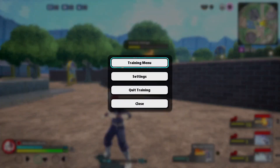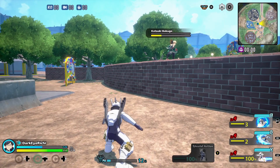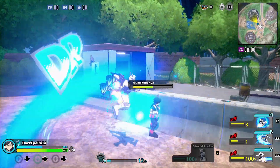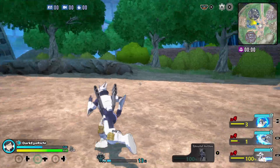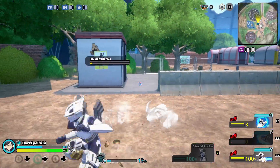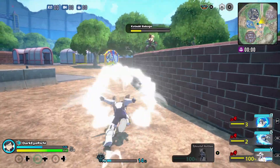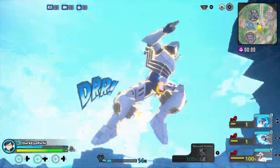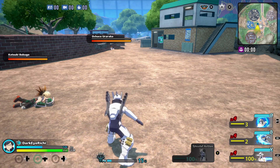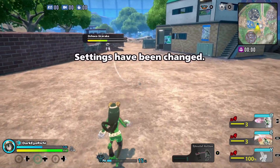Next we got Iida — his Reciprocal Burst, Skill B, has an increased reload speed at all levels. Now it reloads a lot faster. Look how fast it's coming back — very quickly, across all levels. Now you can do easy combos more consistently. I think that's a very good buff to Iida, I like that a lot.